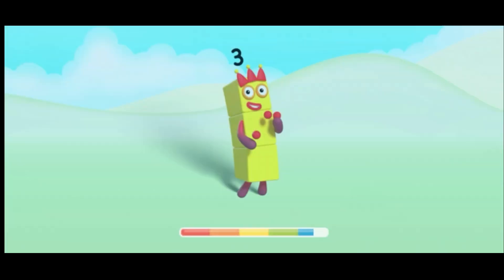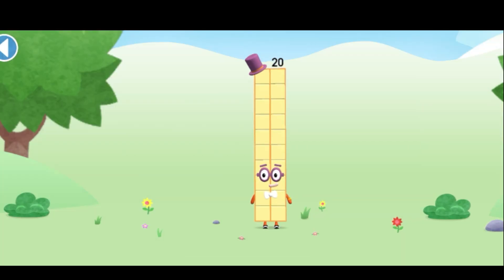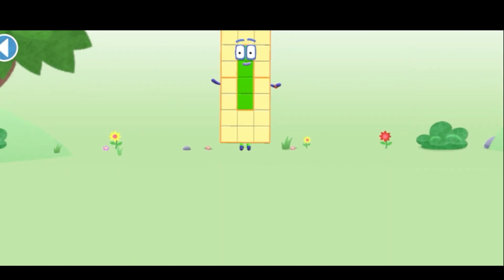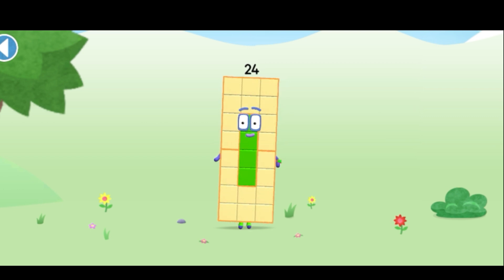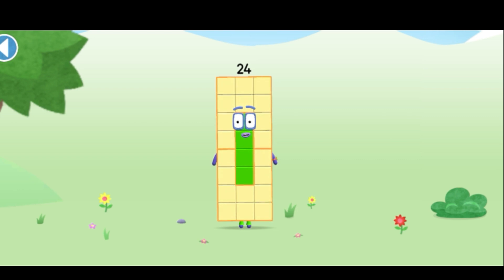Four to twenty and make numberblock twenty-four. Drag numberblock four onto numberblock. This is numberblock twenty-four. This numberblock is made up of twenty-four blocks. I'm a super-duper rectangle!